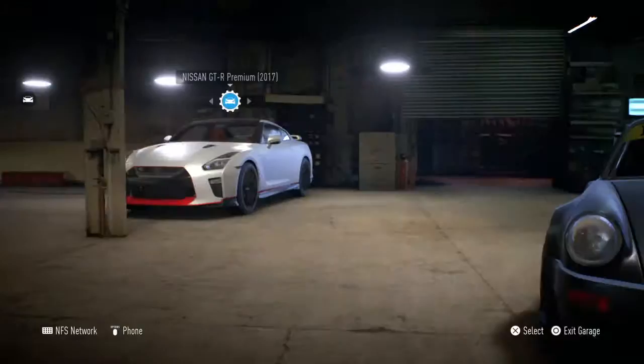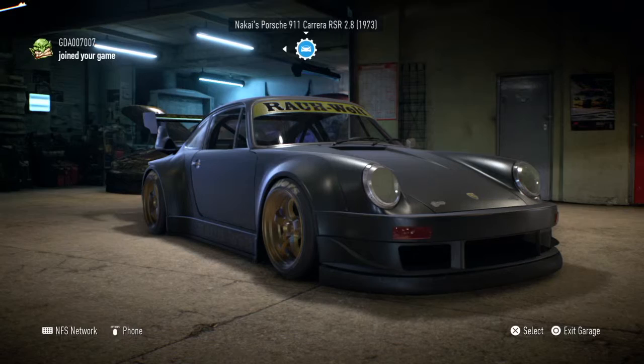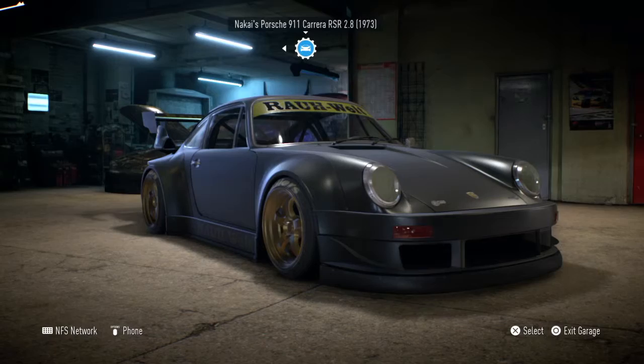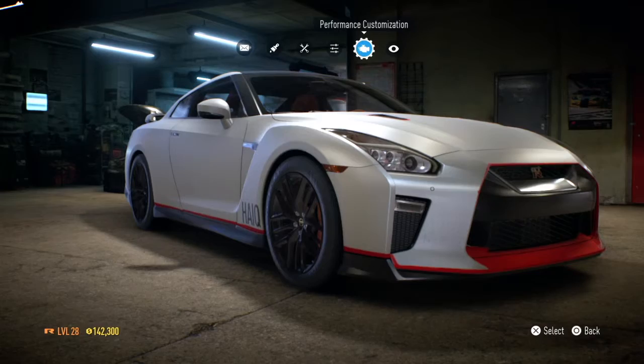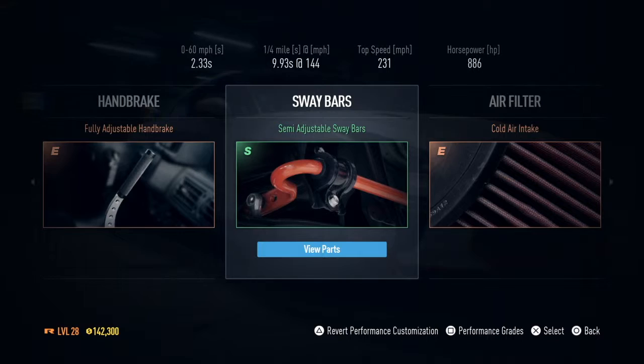Let's get into the stats of this car. I'll level it up a little bit more. It's about 304 horsepower, the Porsche, and it can hit a top speed of around 190-200 miles per hour with a quarter mile of about 11.4 seconds. I was going to sell it and get the older GTR - that one is 2.3 seconds to 60, 9.96 seconds quarter mile, top speed of 231 mph and 886 horsepower. But I've noticed it doesn't actually hit 231 mph - it only gets to about 170.